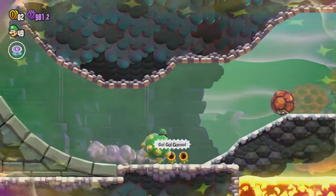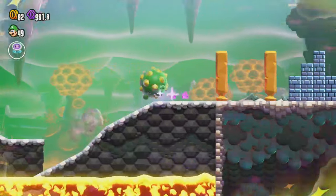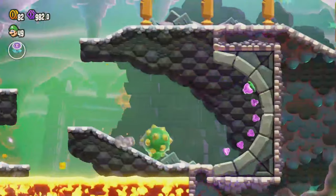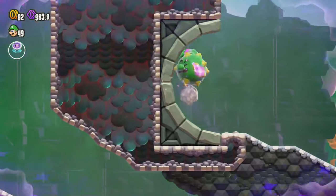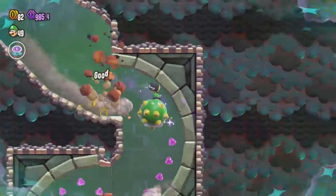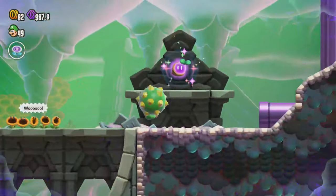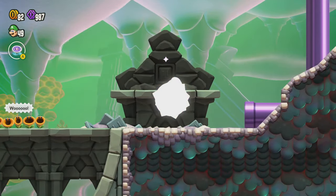Let's just be careful not to go into any of the lava. There are some parts where you do want to jump. Breaking through these, and then you want to come back to get those, come back this way, break through those. There are some other enemies here — let's just be careful not to die. That is one of our top priorities, and now we have the wonder seed.